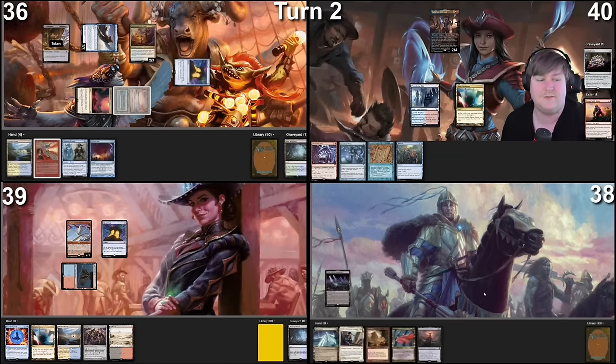Move to combat — attack Proxy for two. He only makes one treasure from this, right? Great. I will block. I have one red floating still from Birgi but I can't do anything with it, so I will pass turn.